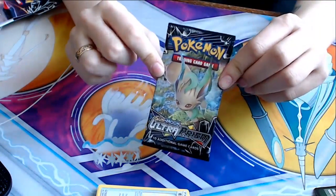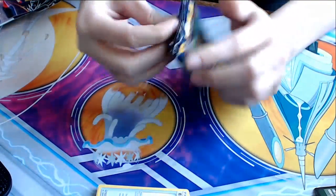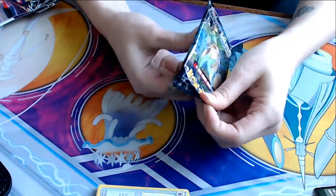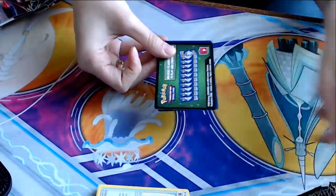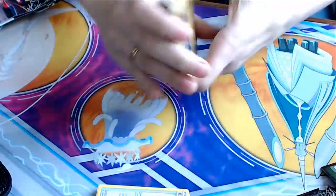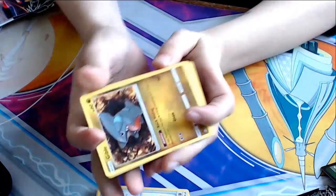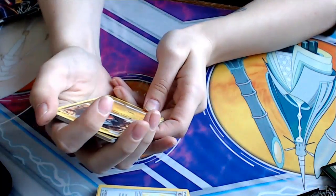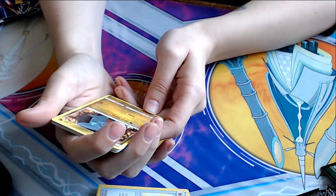And Leafeon. My boy. My favorite Eeveelution. I have a plushie and everything. I love him. We got another pack — a Gible. Rock Hiding — if this Pokemon has any fighting energy attached to it, it has no retreat cost.